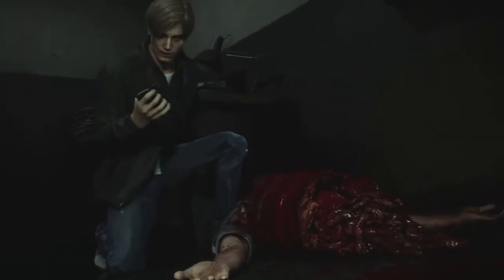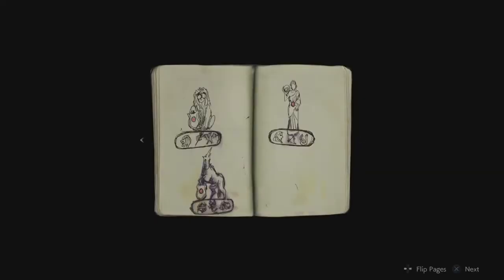In his hand he's going to have a book. Head to the second page, which is actually going to show you how to obtain not only the Lion's Medallion but also the Unicorn Medallion.